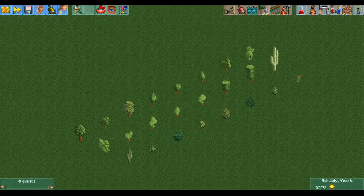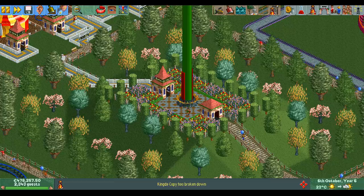Next up are the decorational trees and the shrubberies. These are also always available and they're often found in more detailed and small-scale scenery. The shrubberies can be used as underbrush to make your forest look more realistic, and the decorational trees are great for decorating rides in a way like this.